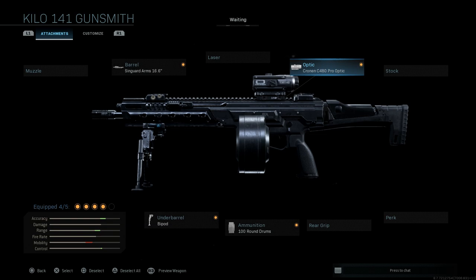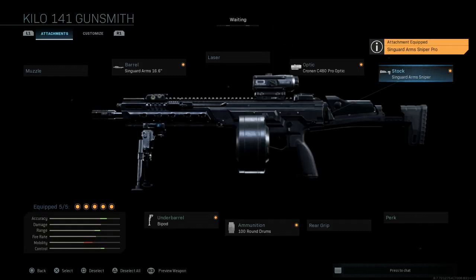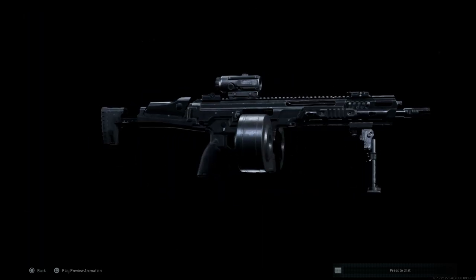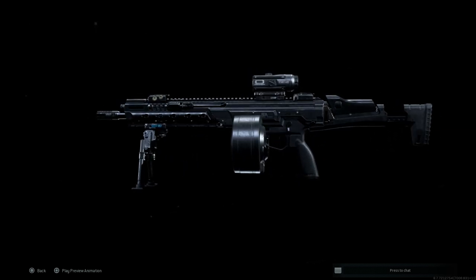We have four attachments so far. This one comes down to personal choice — you can keep the base stock and go with a grip, muzzle, laser, or a perk. For this one, I'm going to do the Singuard Arms Sniper Pro stock, which helps aiming stability. The only downside is aim-walking speed, but it's not hurting our ADS speed, which is good. That keeps us nice and steady on target. So that is our final build — the MG433, the light machine gun variant of the HK433. Now let's get it in-game, see the recoil pattern, and see how it performs.